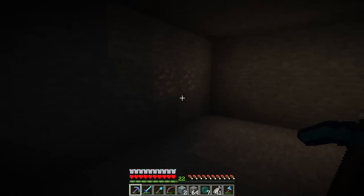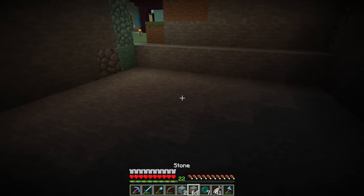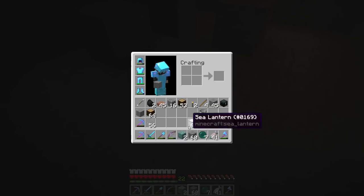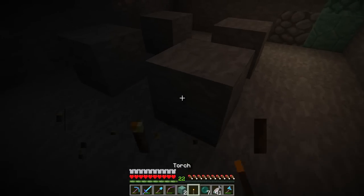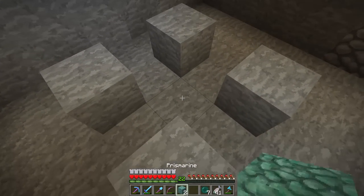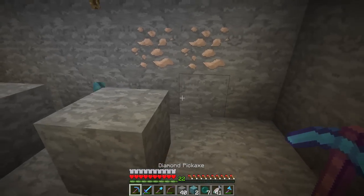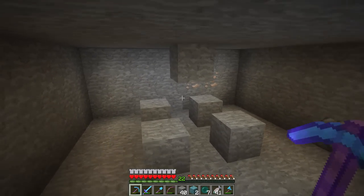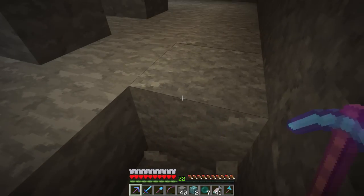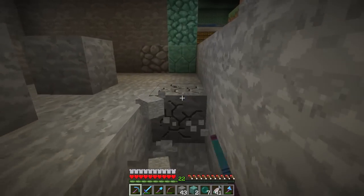Let's dig this out. One, two, three, four, five, six. So if we have cactus, cactus, cactus, cactus — we should have some lighting here anyway. And then we'll have a block about there. It's just going to be a simple little four-cactus farm. There's going to be signs on the sides, and water down here pushing everything this way. I think that could work.